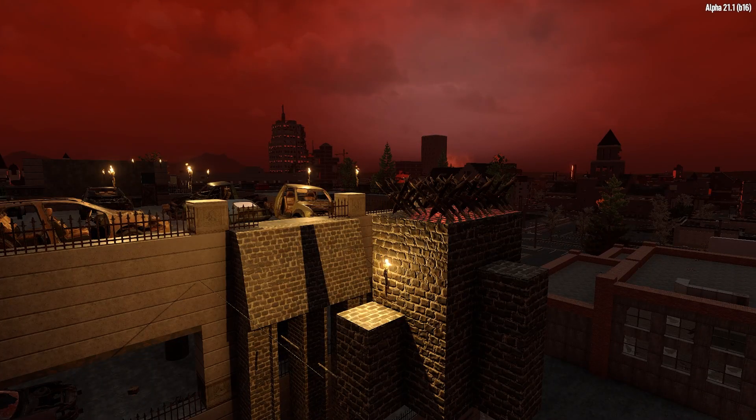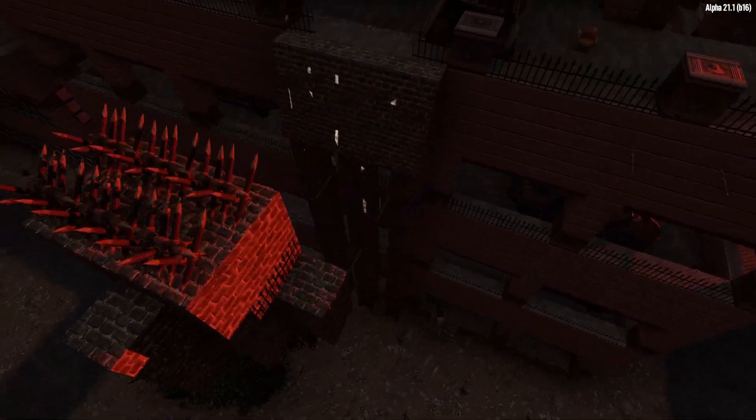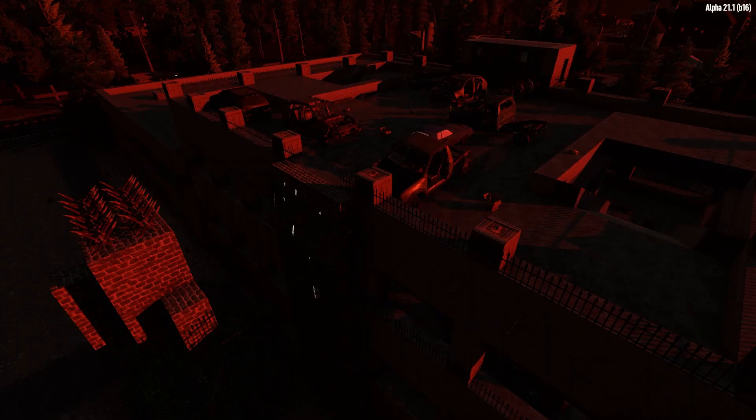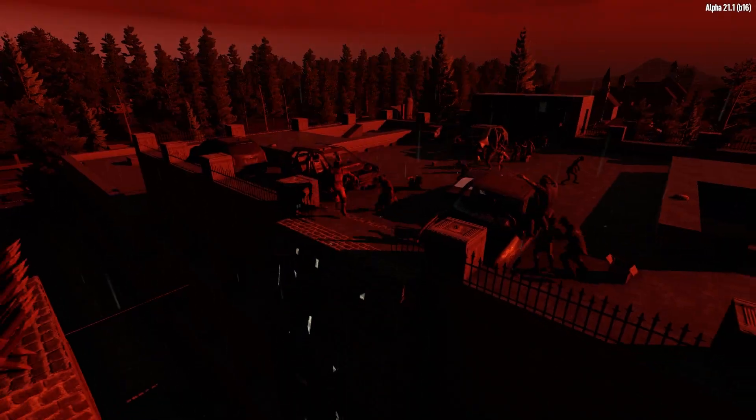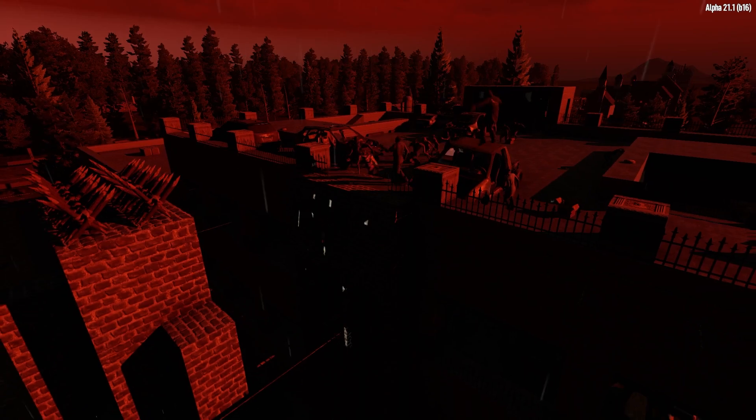With the base constructed, time to test it out against the horde. It is insanely dark — Darkness Falls, I get it! Oh look, here they come. Look at that, they're all dropping down. That's so good. That really trivializes the horde.